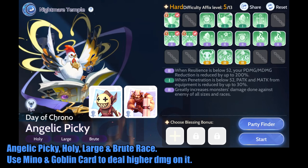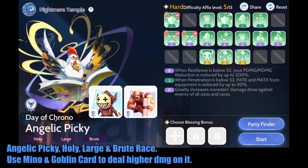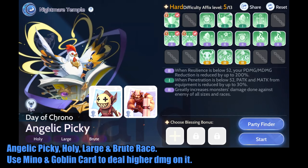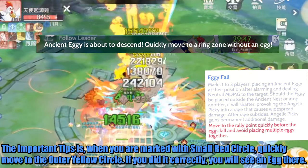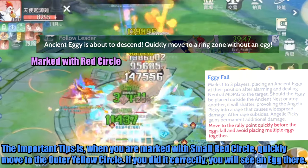Angelic Picky — Holy, Large, and Brute Race. Use Minotaur and Goblin card to deal higher damage on it. The important tip is: when you are marked with a small red circle, quickly move to the outer yellow circle.